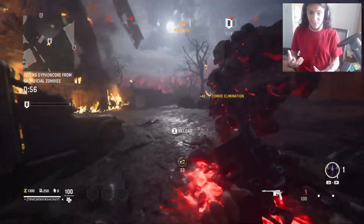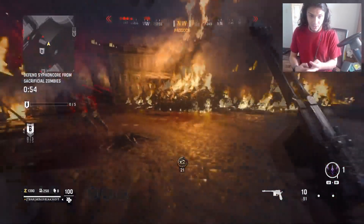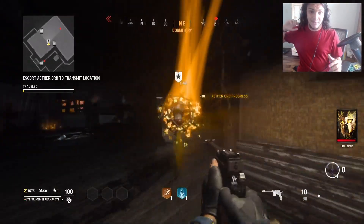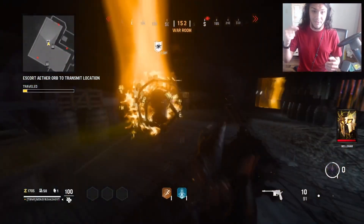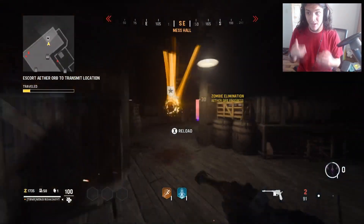The main ones we're going to be focused on are Purge, Blitz, Transmits, and Harvest. Starting off with Transmits, this is one of the fastest objectives that you can do in the game — you can get it done in about three to five seconds if you're fast with it.